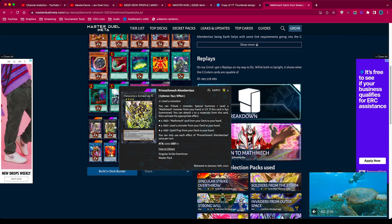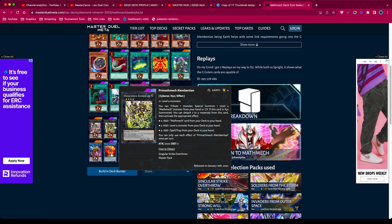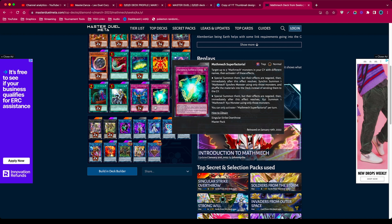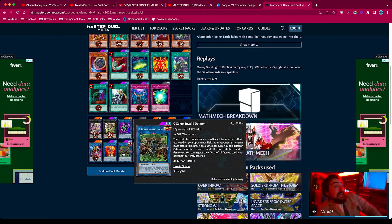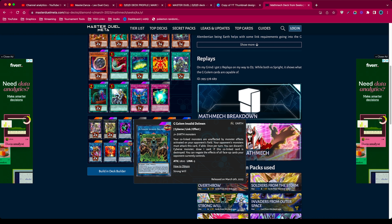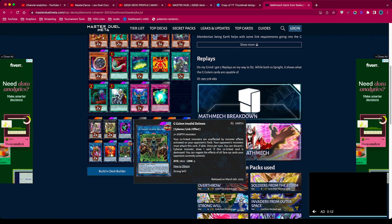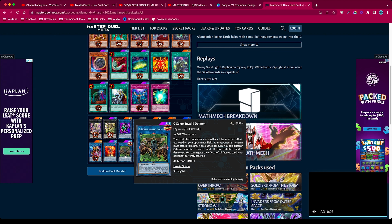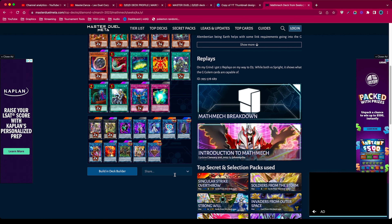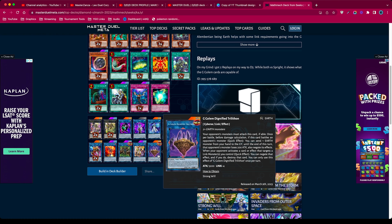There's also Column Bertian - you can tribute one monster, special summon one level four Mathmech monster from your hand or graveyard, and if this card is XYZ summoned you can attach two or four materials. You can add one level four from your deck to your hand and one spell and trap. They also run Link Kariboh, Update Jammer, and the G Golem card. Co-linked monsters are unaffected by monster effects activated on your opponent's field, which would be a pain to deal with.